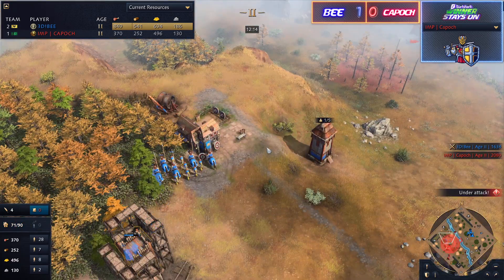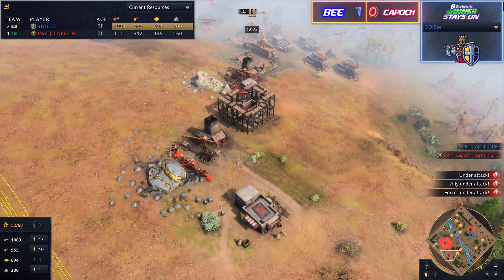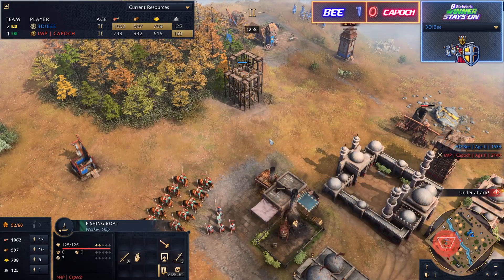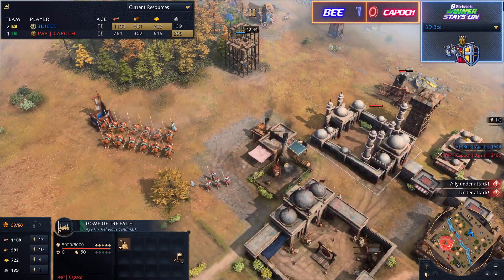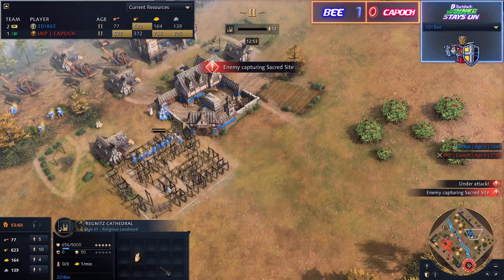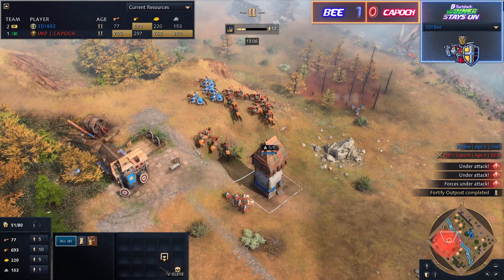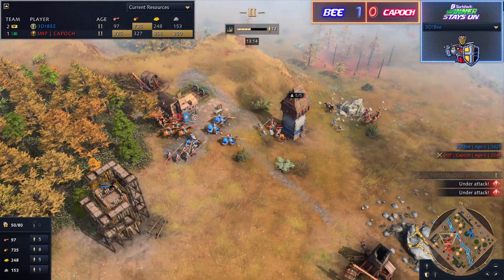B is ready to go up to castle age, and it looks like Kaposh is over-investing into army — still popping out horsemen. Kaposh found a gold mine at the back so he's no longer reliant on the exposed front one, but his food count is surprisingly low given all the fishing eco, because he's investing so much into spears and horsemen. B realized Kaposh isn't moving out, so he stopped making army and pushed toward castle age. A Regnitz Cathedral is being dropped — the first knights arriving could do massive damage to Kaposh's economy.